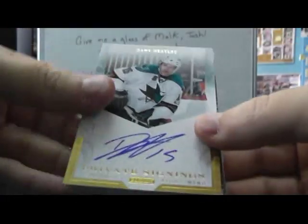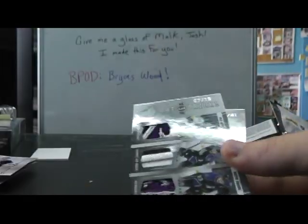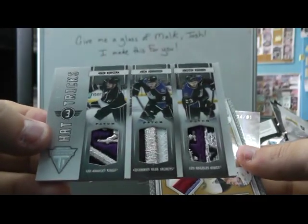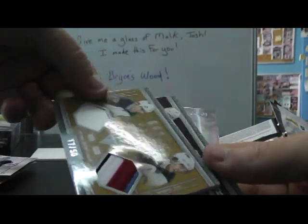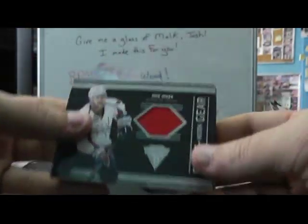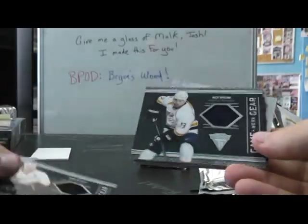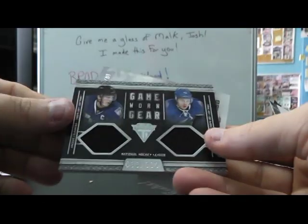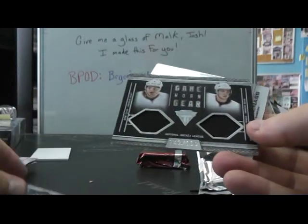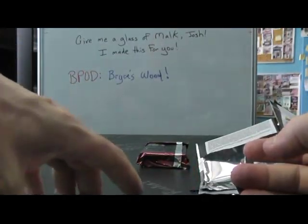So to recap: you got Danny Heatley dual jersey autograph, Marcus Kruger numbered to 200. Pretty cool triple patch — Kopitar, Johnson, Brown. Dual patch numbered to 250 — Wheeler and Little. And your jerseys: Mike Green, Eliash, Getzlaff, Spalding, dual jersey Lecavalier, Tyrell, Fowler and Ryan. And the rookie numbered to 81 — Braden McNabb.